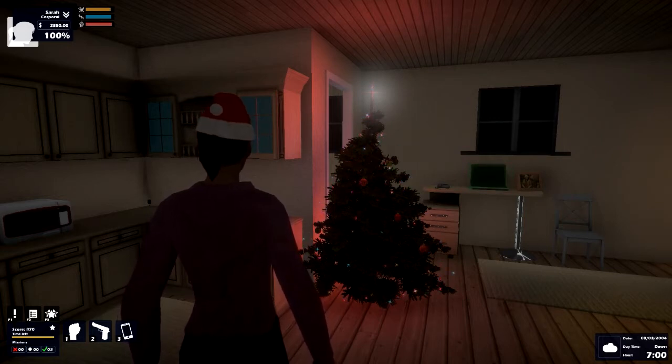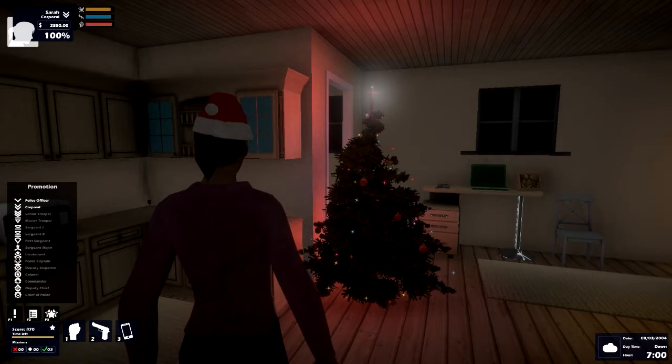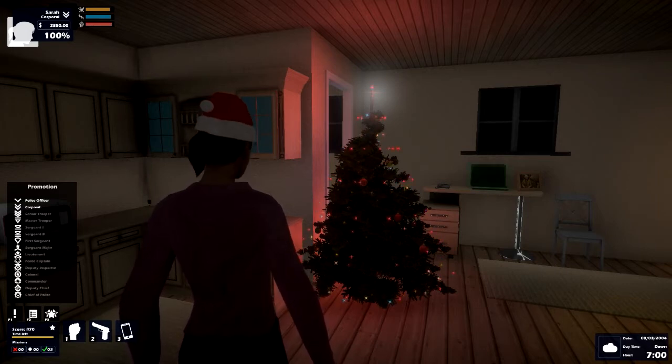We've got ranks, and if I push F3 we can see the ranks here. I've gone from police officer to corporal. In the bottom left you'll see there's a score — 870. If you get over a thousand points you go up to corporal, and you get points from doing things correctly and you lose points for doing things incorrectly. So I've been giving out tickets, checking cards, subduing criminals and stuff. But I'm still learning the rules because there's no tutorial system, and I find that quite frustrating.